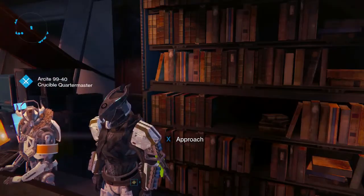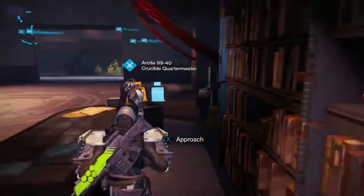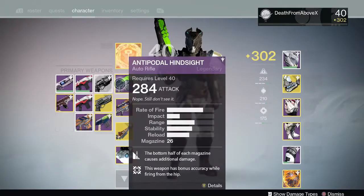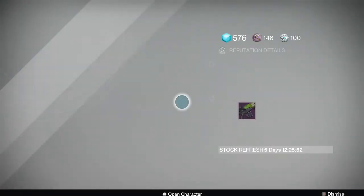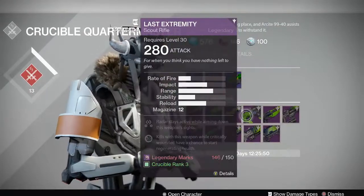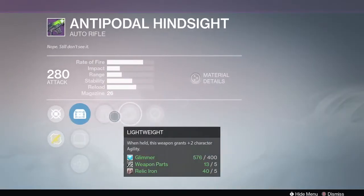Standing here with our site 9940, the Crucible Quartermaster, because we're going to do a legendary max video today on the Antipodal Hindsight — it's the auto rifle from the Crucible. If you go to the Crucible vendor and you see this gun, I have a different version than the one he's selling; mine has some different stats, but you can buy this one from the vendor.